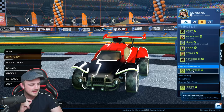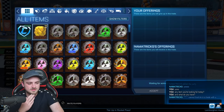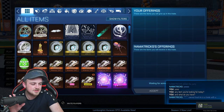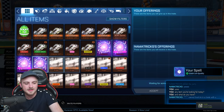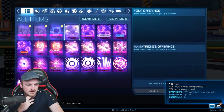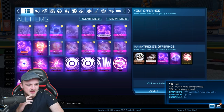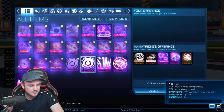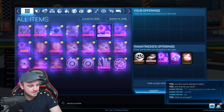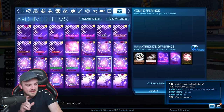Next up is Namatrix. Can't trust I'm in a trade with you — does that mean he can't believe he's trading with me? You can trust it, my guy. Let's get all the black markets into the archive. Oh — White Striker Fireworks, White Fennec, White Emeralds. He's got some stuff to work with. What do you want? We've got some genuine value here — he's got White Fireworks and a White Sweeper too. He could definitely get a White Octane for all of that.